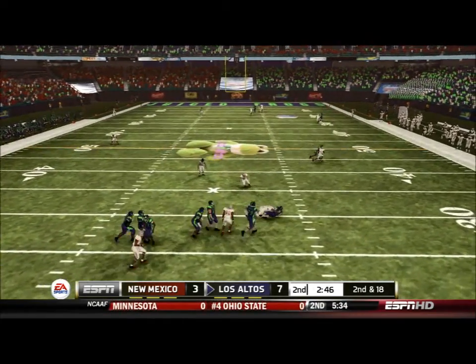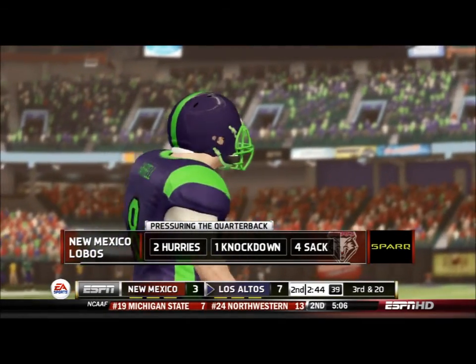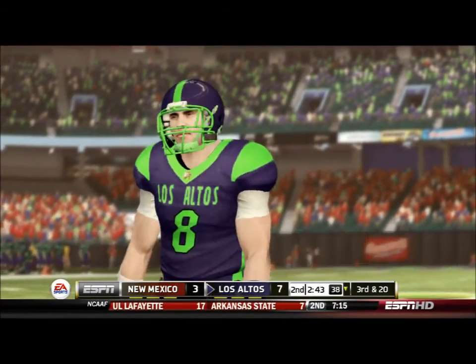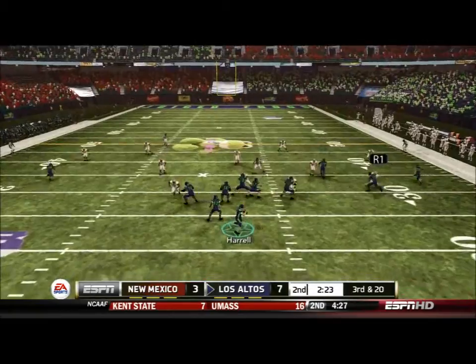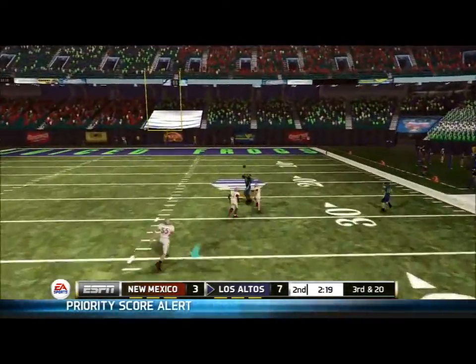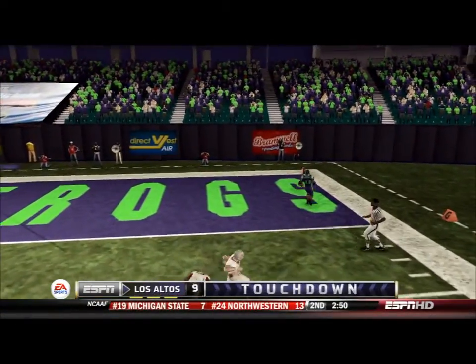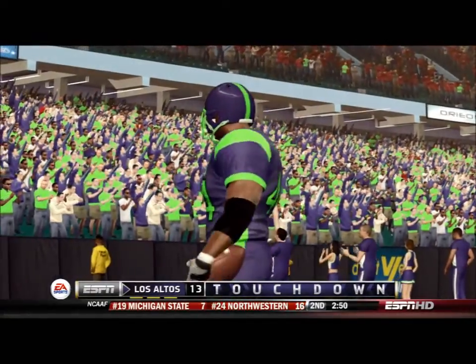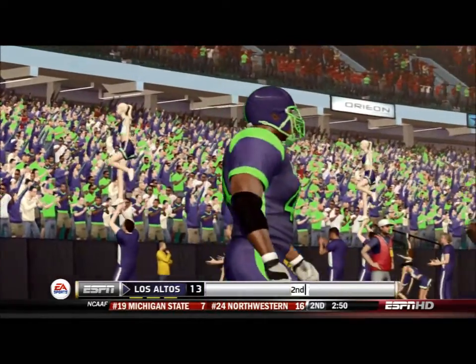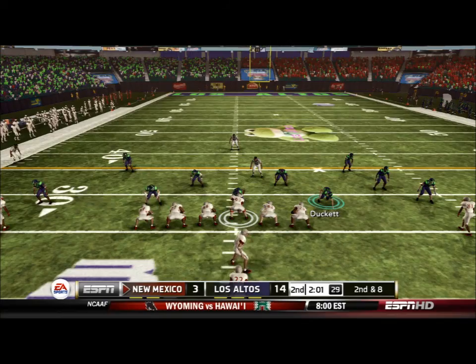I recognize it's a two-man under but unfortunately I was not able to escape the pocket before I was hit. So already four sacks — not the best. That brings up a third and very long, and we just decided to go deep. Luckily Cunningham was able to get enough separation for a touchdown on third and 20. I probably wouldn't have minded if that was intercepted, but it's even better to actually score. Now we're up by 11 at home and I'm thinking at this point it's going to be a comfortable game.